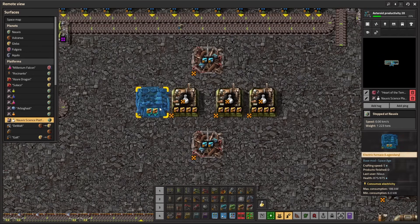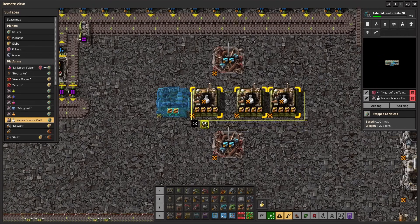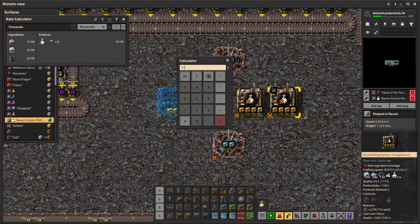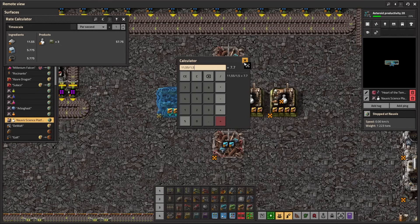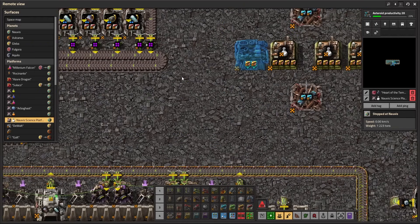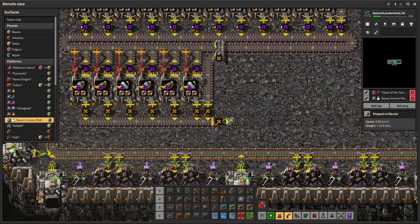So this will get us enough iron. Then we need to sort of count backwards: if we need 11.55, then we have 50% productivity because of the two modules, then we divide by 1.5 — that means we need 7.7 legendary iron per second. And iron ore — we need 5.7. So let's have a look at those numbers and gauge whether those are good or bad.